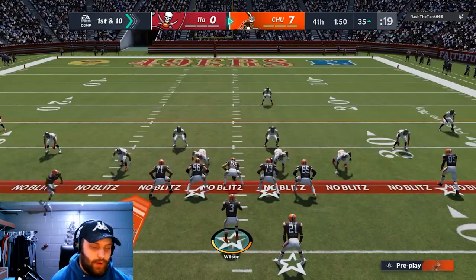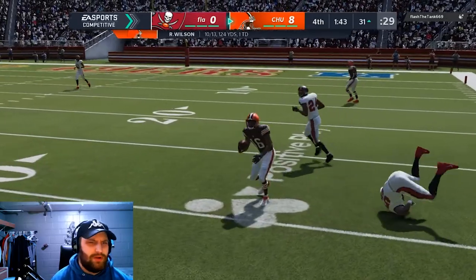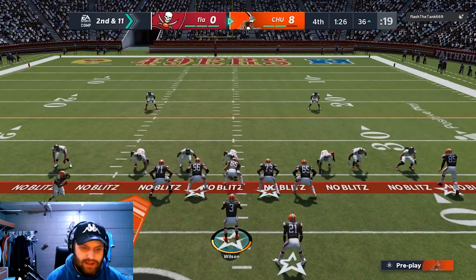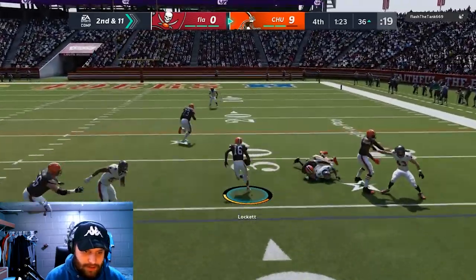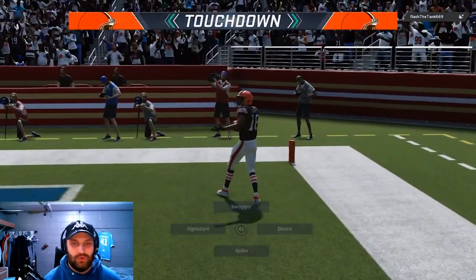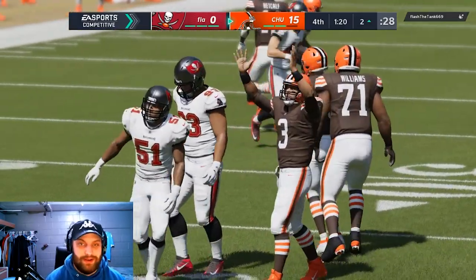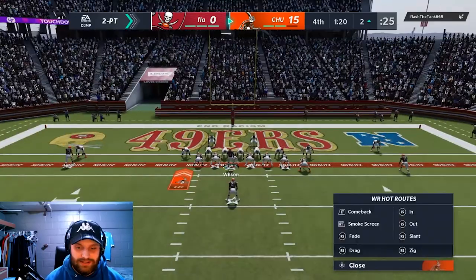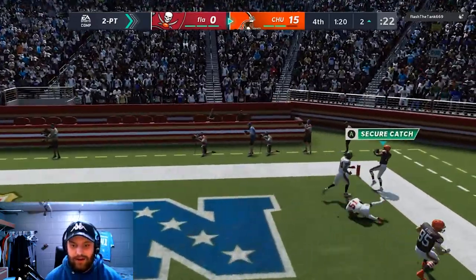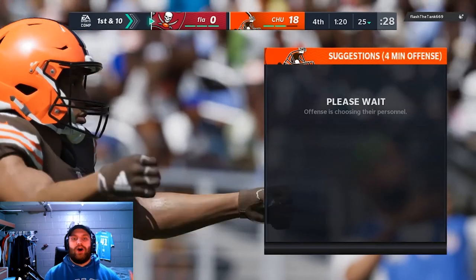We get Lockett going on a jet sweep — it would have been insane to take it to the house, but the spin button did not work. We get him involved in the open field again on the same play — my controller went out, that's why I called timeout. We take it all the way to the house and dive into the end zone. That's two Tyler Lockett touchdowns in a House Rules game. We also lob a zig route in the end zone — beautiful throw by Russ and great route running from Lockett.